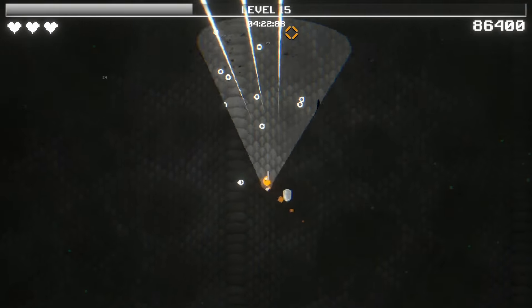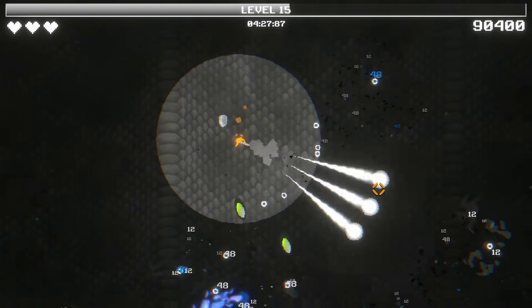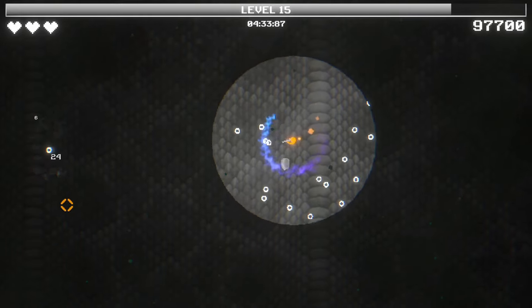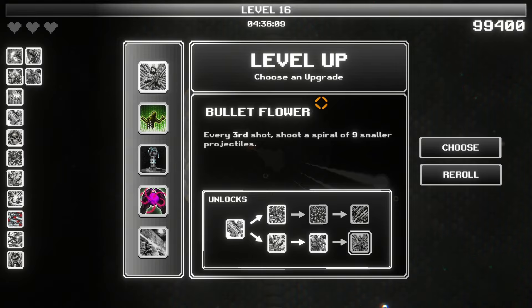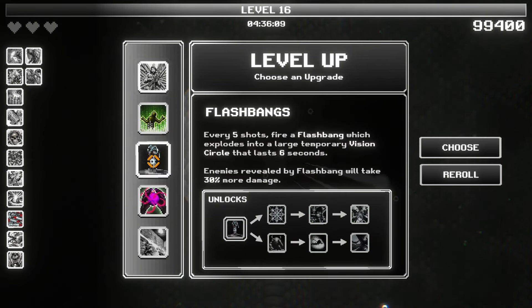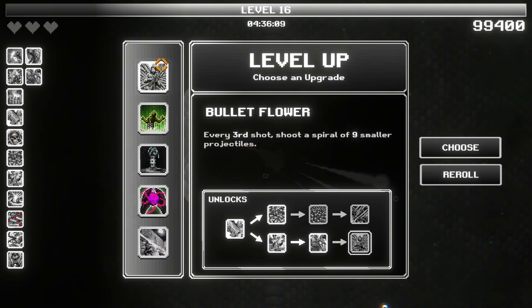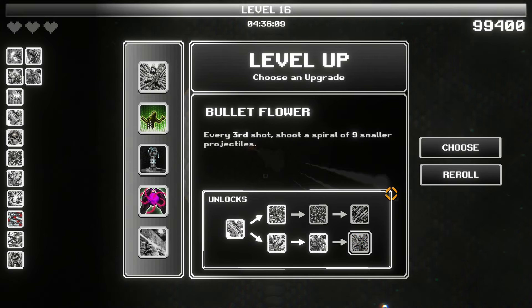Okay, maybe the triple shot was a mistake. We'll find out. We're still doing okay, but we're definitely not doing as good as we were before. Maybe we get some more damage upgrades. Every third shot, shoot a spiral of nine smaller projectiles — what?! Bullet flower? What is that? Radiation, flashbangs, plasma charge, deadly ricochets. I mean, I like deadly ricochets, but I think we do bullet flower — that's the end of the quick draw bottom path here, so it is essentially like its ultimate. Sure, grab that.